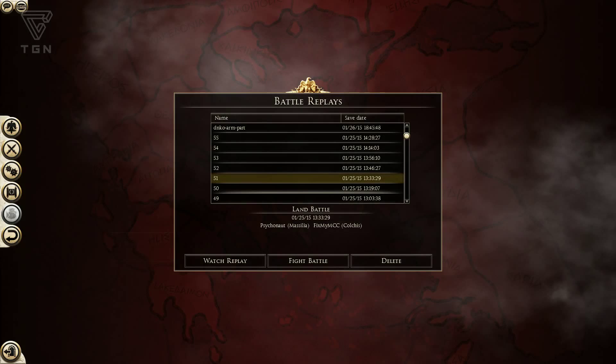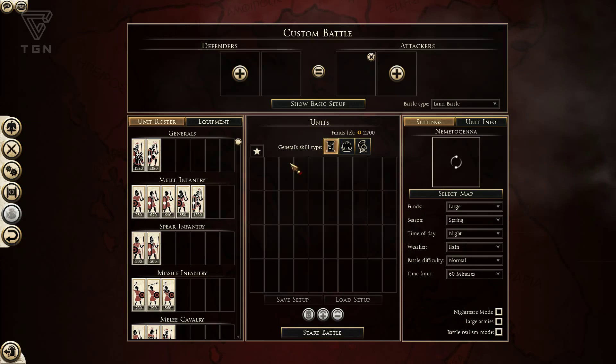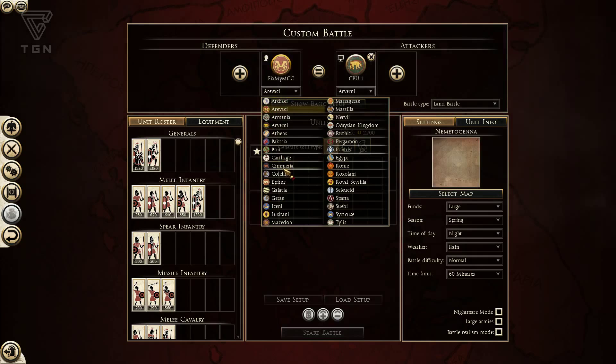YouTube, what the crap's going on? Heir of Carthage here, and we're going to jump back into the faction-focused series. I need to hurry and get these done. Today we're going to take a look at Colchis, which was added in the Black Sea Colonies DLC, as was Camaria, which we looked at last time.